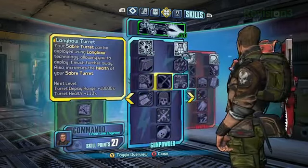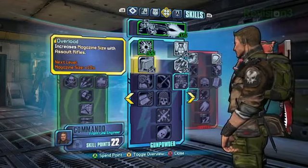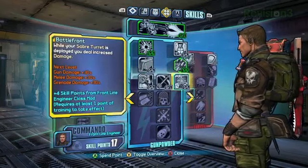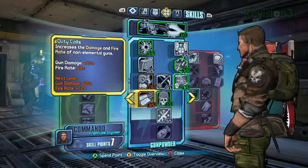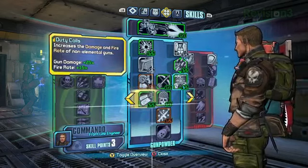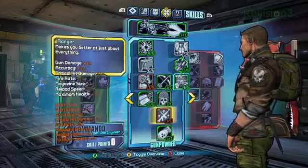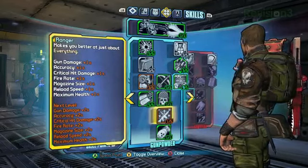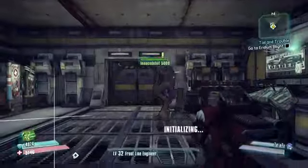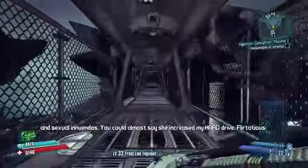So which tree are we going to go with? We're going to show a little bit of the Gorilla tree. How can you pass up showing off the nuke? We'll grab some of this. So just like we did with Zero, we're going to run into the arena here, kill some robots, and really show off the destructive power of this turret.